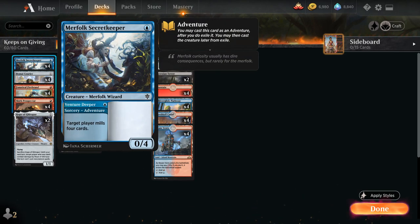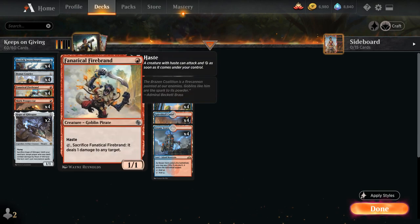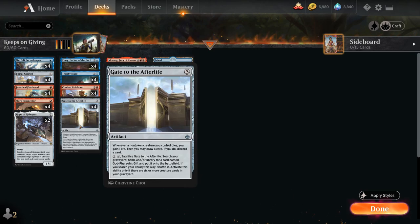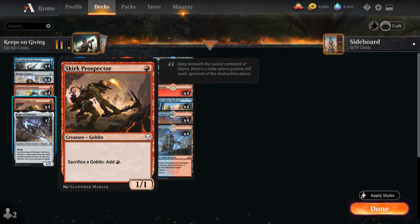At 1 mana we have Merfolk Secretkeeper, which can mill us for 4, hoping to hit a bunch of creatures — especially Combat Celebrant and Morag — and then we can play the 0/4 body afterwards. Beaumat Courier is also a great addition from Kaladesh Remastered: a 1/1 hasty creature that exiles the top card of our library face down whenever it attacks. For 1 red mana we can discard our hand and sacrifice Beaumat Courier — also triggering Gate to the Afterlife — and put all cards exiled with it into our hand. We also have Fanatical Firebrand, a 1/1 hasty goblin pirate we can tap and sacrifice to deal 1 damage to any target.